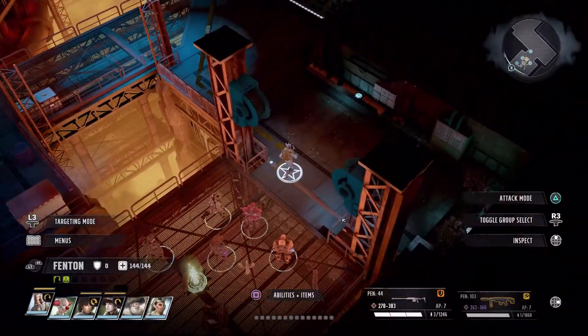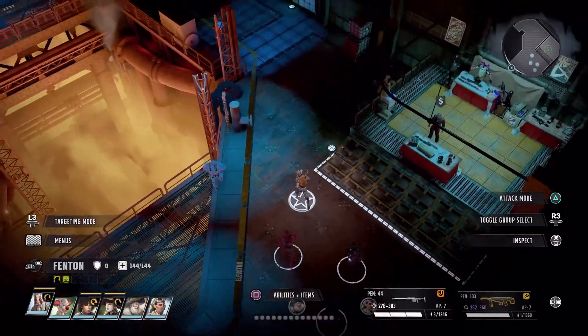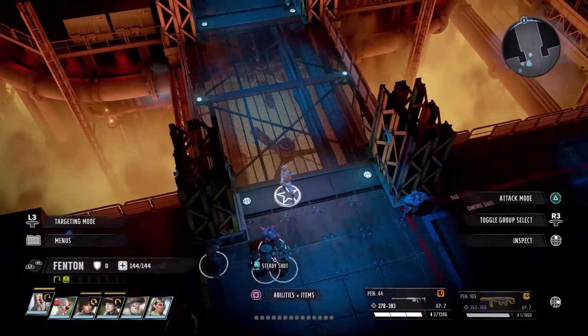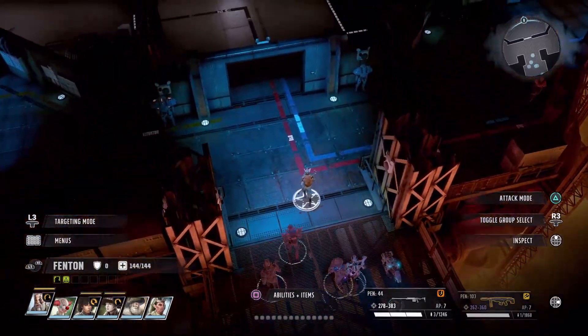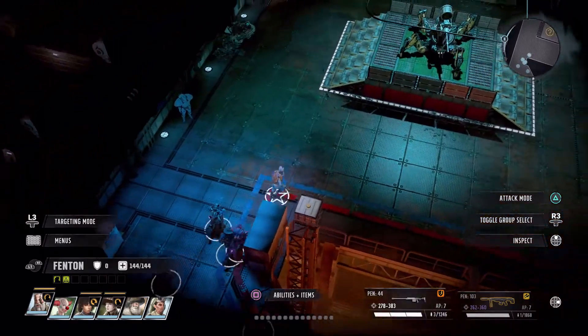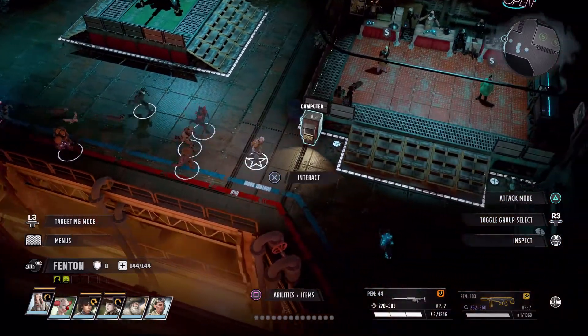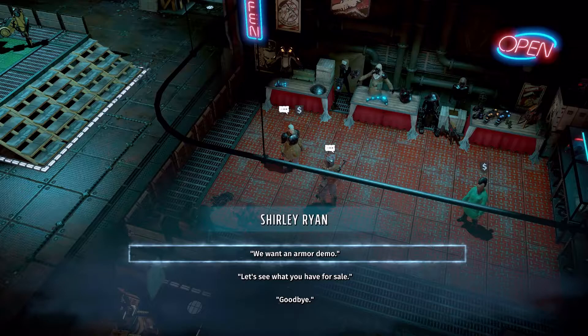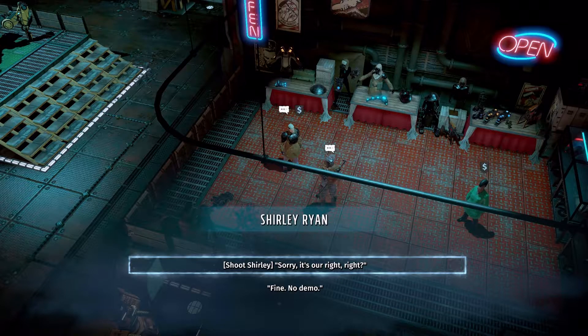We're back from the factory, so let's go to the same place where we killed the first Ryan. The second Ryan should have taken their place. Keep going in that direction and find the shop — this is the second one. Great news: there's a total of three, so you don't have to panic. Here is Ryan number two. The first choice you want is 'We want an armor demo.' She's not going to be happy, but you have to select that. Then select the shoot choice. Ryan family member number two is dead.